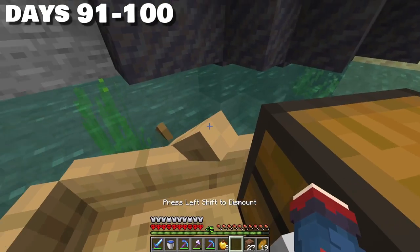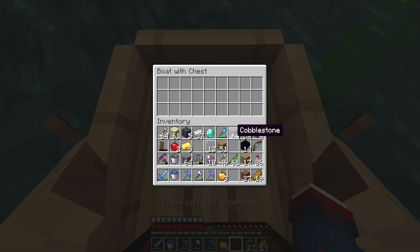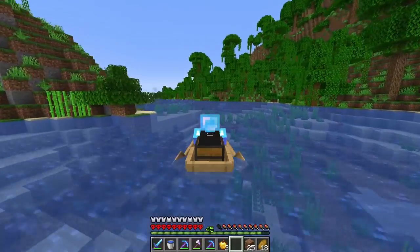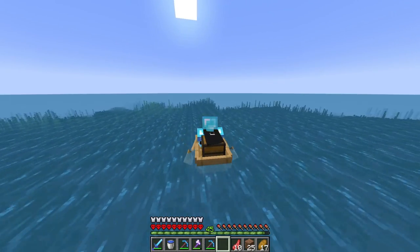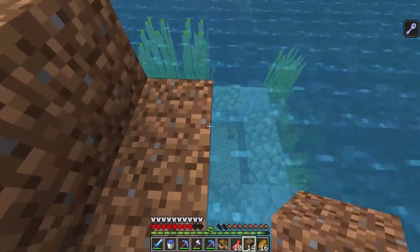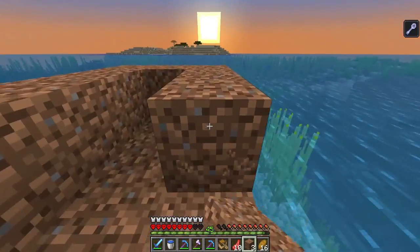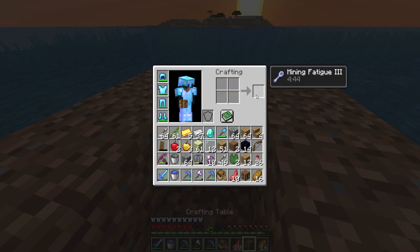Days 91 to 100. Our main goal was to locate the elder guardian. The guardians are just the lackeys — this was not going to be easy. We got ourselves a boat and started rowing biome after biome. Eventually we found an ocean, and after so long we finally found a guardian temple — actually called a monument. We made a little base at the top of it. We also got mining fatigue, which meant we can't break blocks as fast — really annoying when you're trying to break into somewhere. There are three elder guardians to take down to cancel the effect and conquer the place.